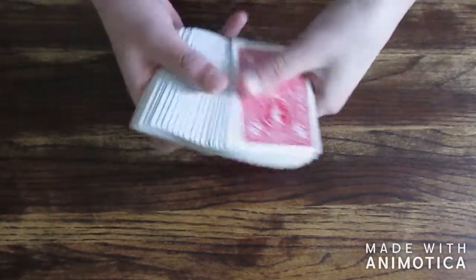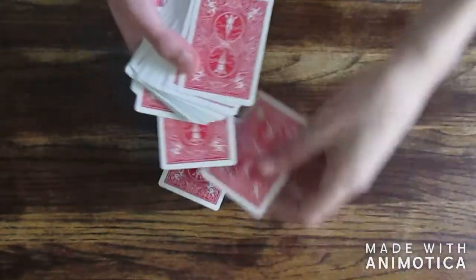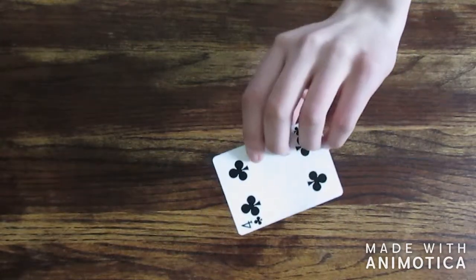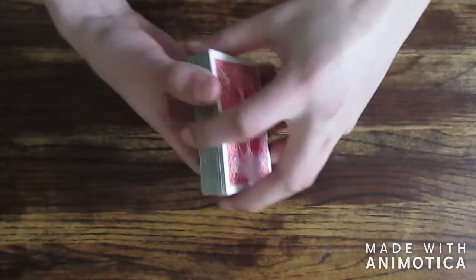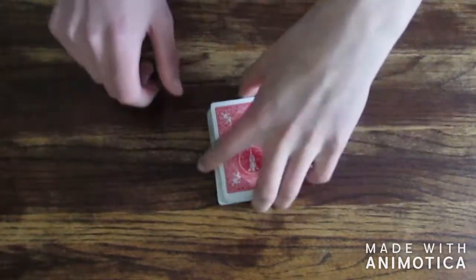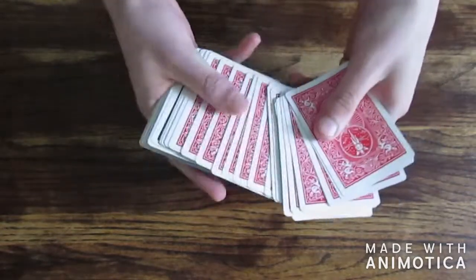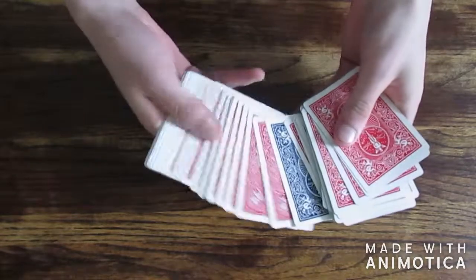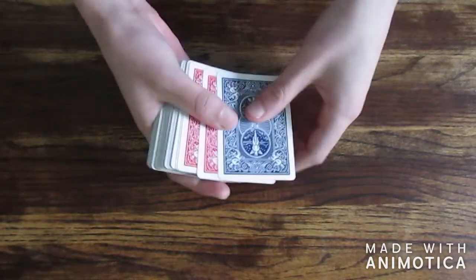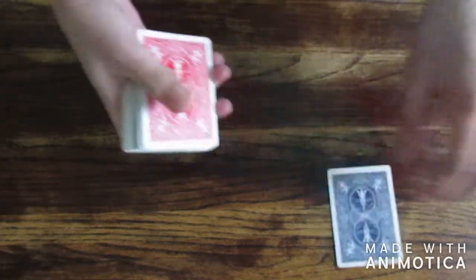Here's the performance of the trick. Basically you can have the spectator pick any card — so let's say they pick this card over here. I'll show the camera and look away. Okay, that's the card. Now I'll give the deck a quick cut and leave it in the middle. Now with just a wave of my hand, if I spread through the cards, there just happens to be one blue card standing out from the rest.